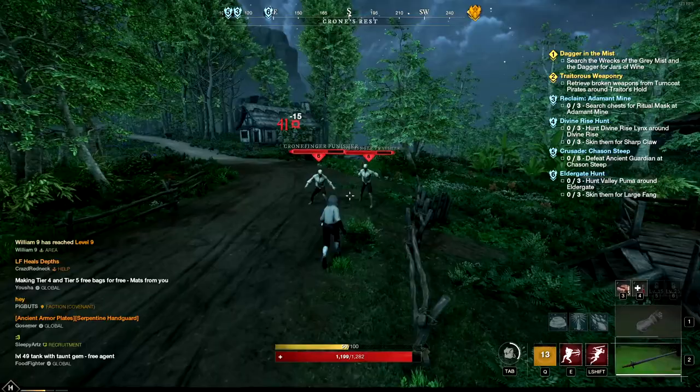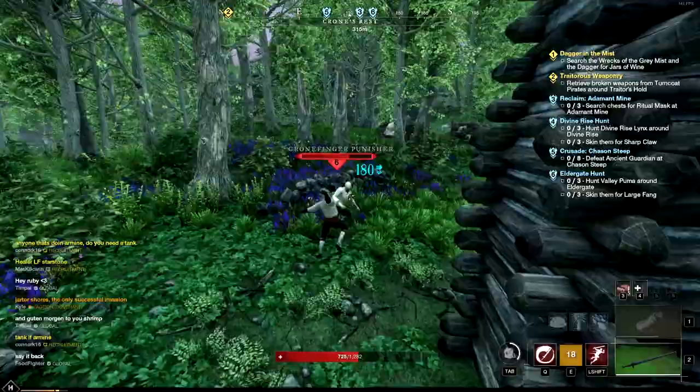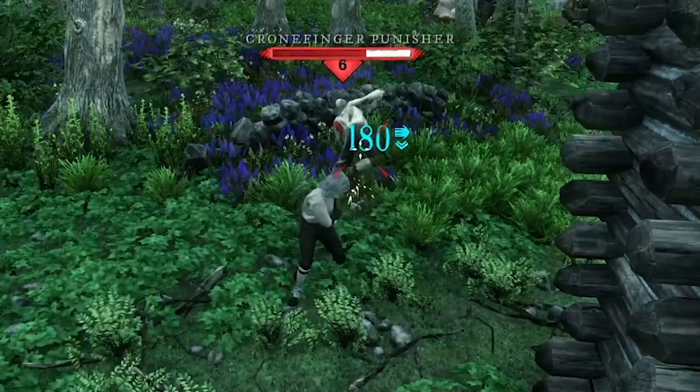Pulling from the Sword Master tree you're going to get more damage-centric abilities. The first one is Whirling Blade — this is going to cause you to spin and do damage to everyone near you. The second ability is Reverse Stab, a stabbing attack that does big damage. The name makes it seem like you're going to stab people behind you, but really you're going to stab in the direction that you're aiming your crosshair, so be careful not to be confused by this.